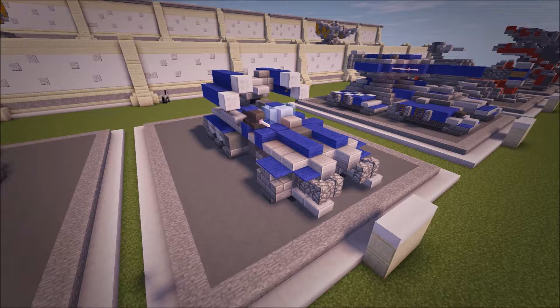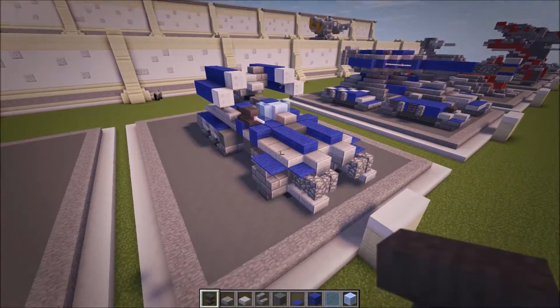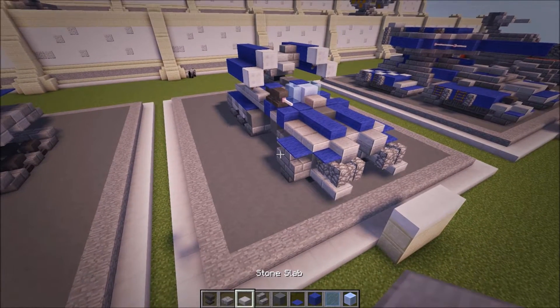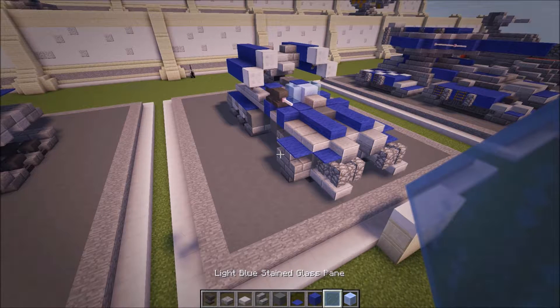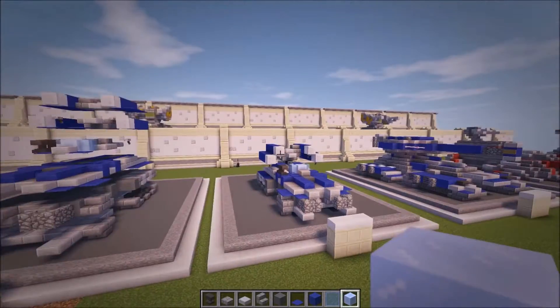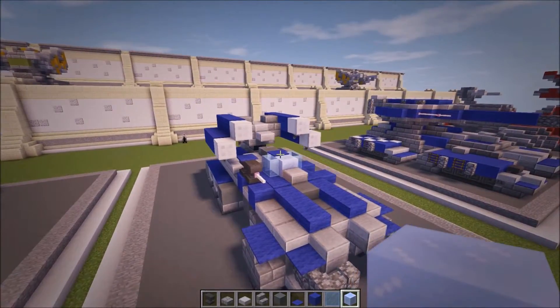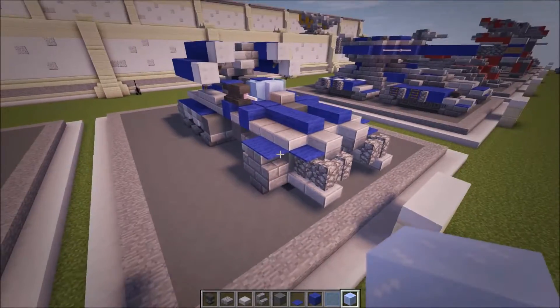Hey guys, today we're doing a tutorial on the Halo Wars 2 Wolverine. The materials you're going to need for this are not limited to an anvil — or a couple actually — stone brick slabs, stone slabs, stone brick stairs, stained clay, blue carpet, blue wall, light blue stained glass pane, and packed ice. You can also exchange those last two materials for anything you want, like maybe blue stained glass or green. You can do the same with the carpet and the wall.